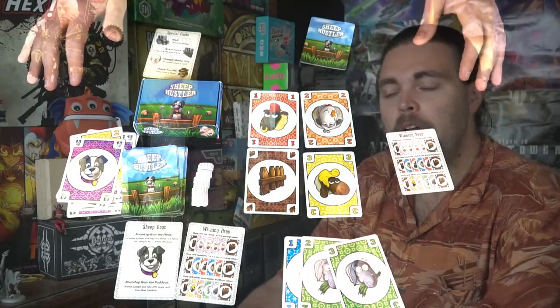A couple of caveats: when you use your Sheep Dog to pull from somebody's hand, you have to do a kind of go-fish thing — you ask for a color or a number, and if they have it, they have to give it to you. Also, whenever you discard a fence, you can choose to shuffle the discard pile back into the deck, which helps you get cards you may need. Sheep Hustler is basically a simplistic tableau and hand management game. You're utilizing the cards in your hand while trying to deceive opponents about what you actually need.